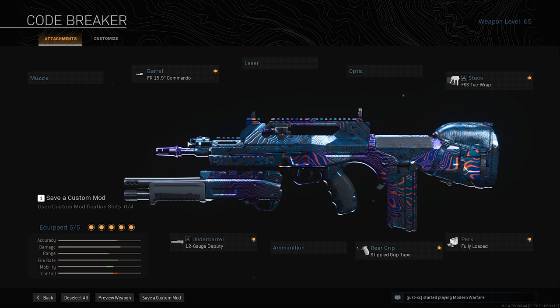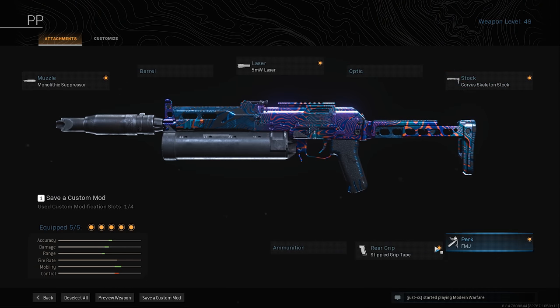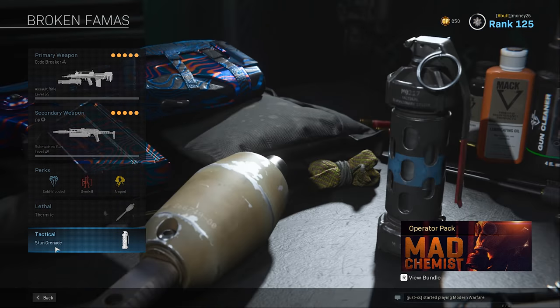These builds on the FAMAS — this is the broken one I've seen going around. I've tried it on different guns like the M4 and the FAL, and the shotgun attachment doesn't do as well on those. We're also gonna be rocking the PP Bison for quick follow-ups in case you run out of ammo, and a stun grenade to keep enemies in place.